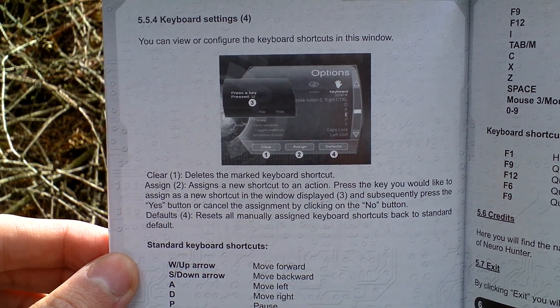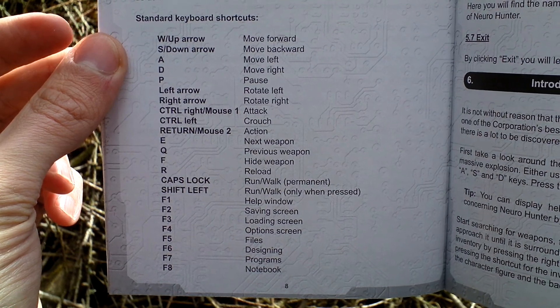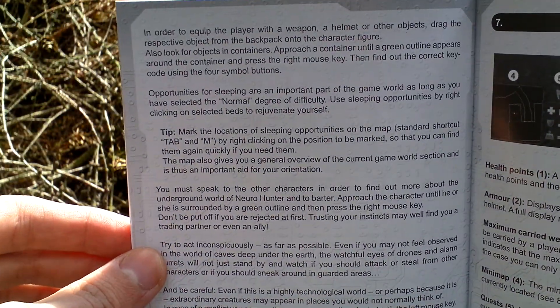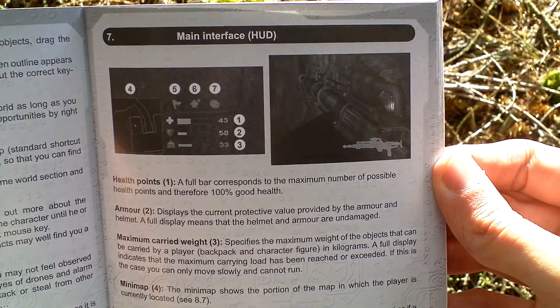Here the controls. Keyboard setting, the default one. There is the game introduction to the story, and it also displays the main interface with the legend.